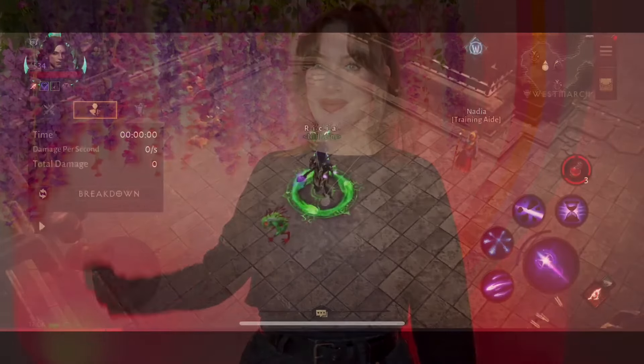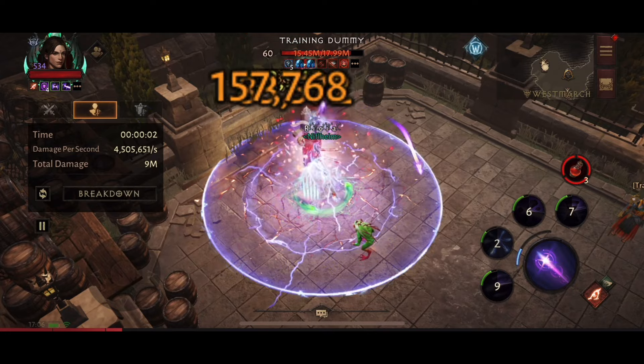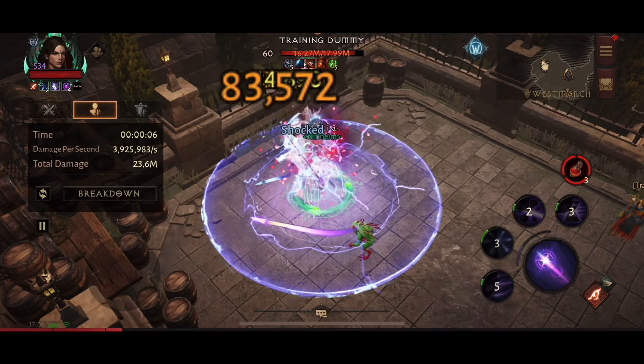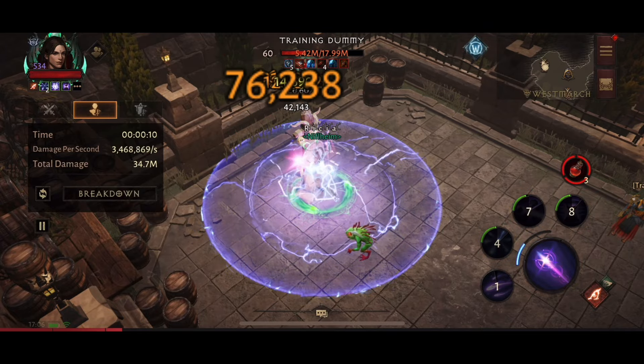Hey everyone, welcome back to my channel. We're going to be testing out Seeping Bile and Viper's Bite to see which gem is more powerful. This kind of testing is generally something I do behind closed doors, so whenever I swap out a legendary gem in my build I always test it in many ways. I start with the dummy to see if there's any increase in damage.